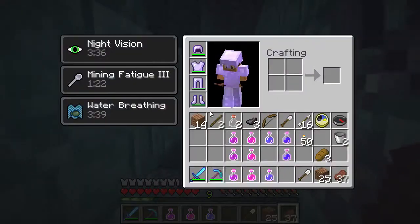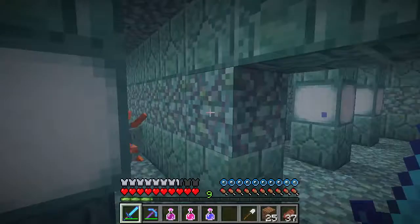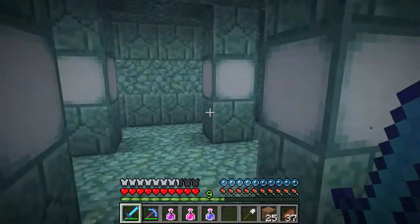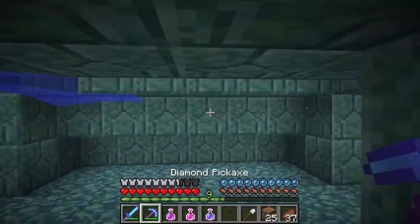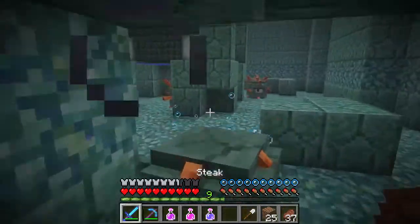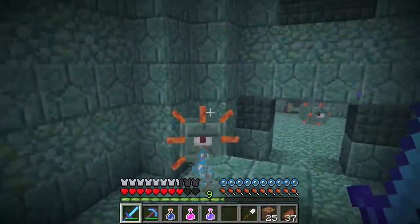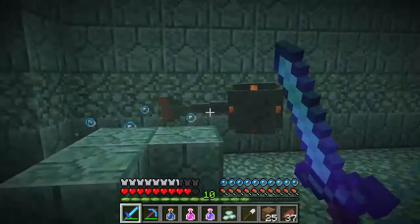We are back in survival mode. We need to keep an eye on our potion timers — night vision is fine, water breathing still has three minutes and thirty seconds. We need to find the rooms with the bosses because that's who we need to fight, not these little guys. They hurt bad though. Remember to watch for when their spikes go down — that's when they swim and when you can attack. I got it now — that's so cool that they added something like that.